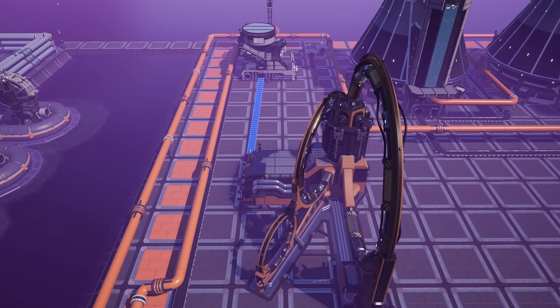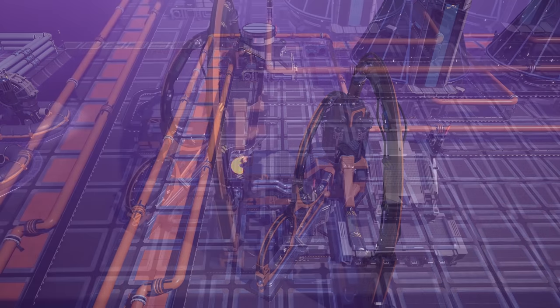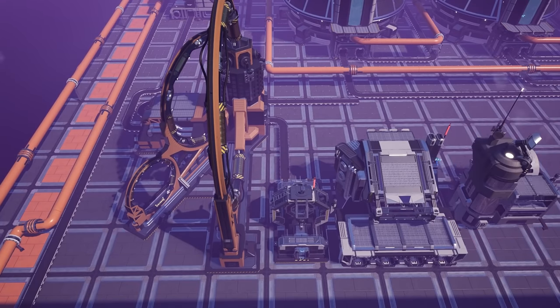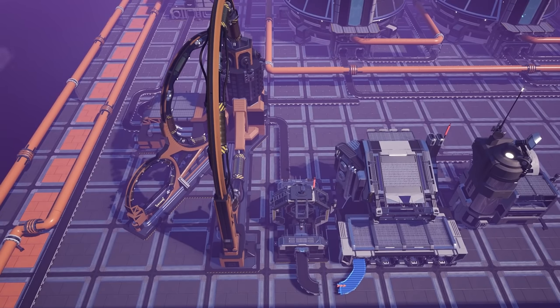Once the particle accelerator turns these resources into plutonium pellets, you can run them to an assembler set at 180% overclock. This will be combined with 36 concrete per minute to produce encased plutonium cells, and these will then be outputted to our final production line.